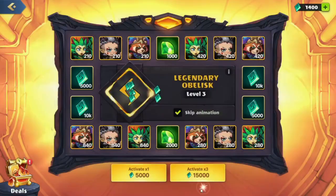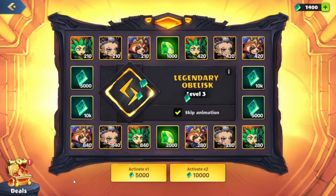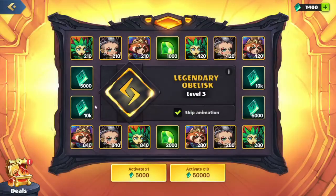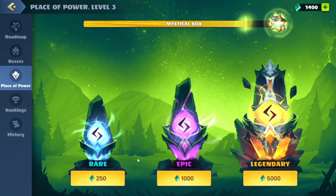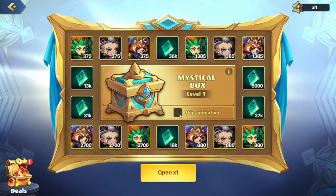We got some more bonus runes — keep spending those. We got some gems back — we actually got back the gems we used for the previous quest on the 50,000 runes. Keep spending. We got some more Tiny again. We'll head back to the place of power, and as you can see the mystical box is now filled up again. Let's skip the animation — we got some more runes.